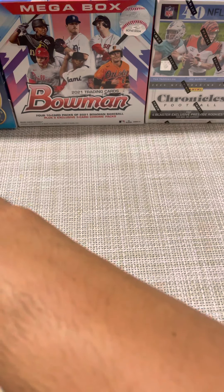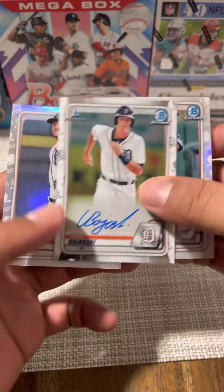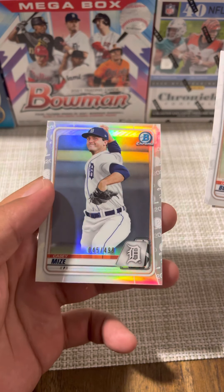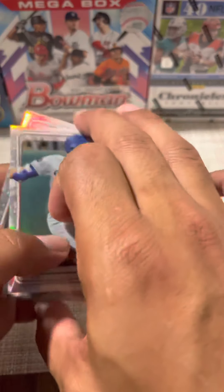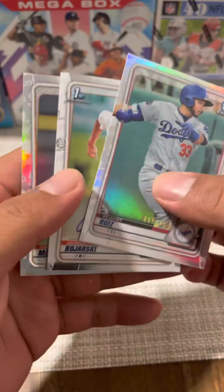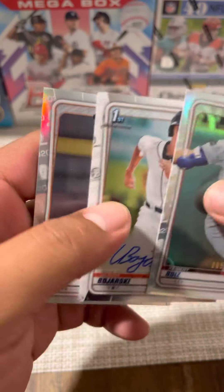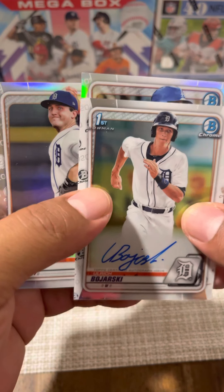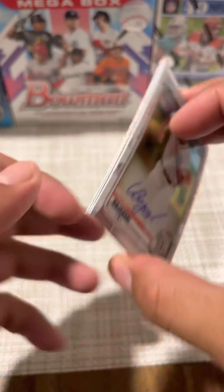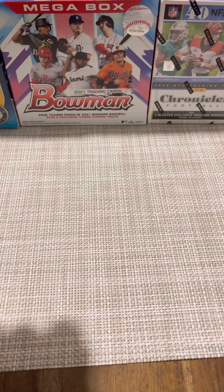That's the pack. Box number two recap — I don't think it was as good as box number one, definitely a lot less color. We did hit a Casey Mize numbered to 499 and also a Ke'Bryan Hayes numbered to 499. Not a lot of color in that box but I think overall between the two boxes that was a good pull. Thanks for watching guys, happy pulling — hopefully you guys can pull that monster you're hoping for. Have a good night, take it easy.